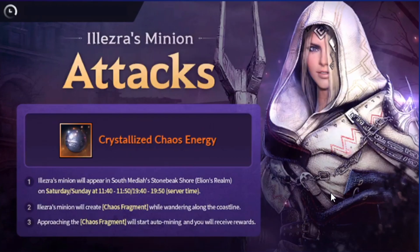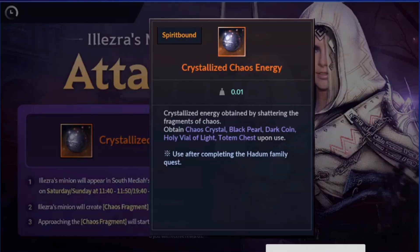I forgot exactly how much — I need to check again, not that much. But here: kill crystal, Black Pole, dark coin, Holy Word of Light, and Totem Chest. It's pretty good to increase your CP.